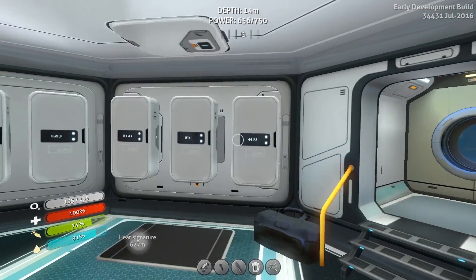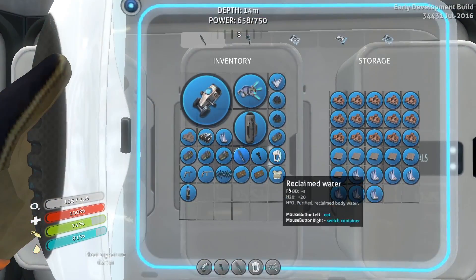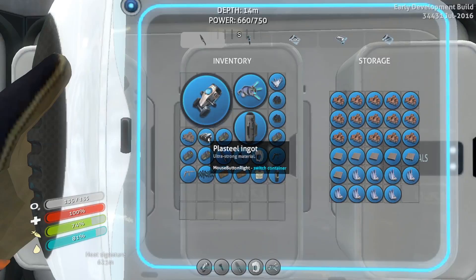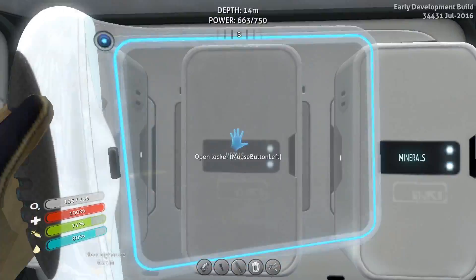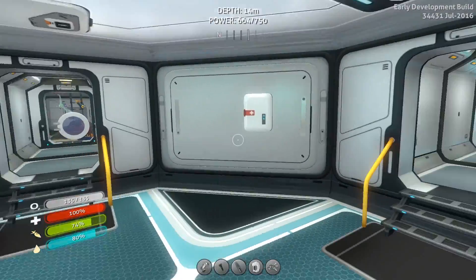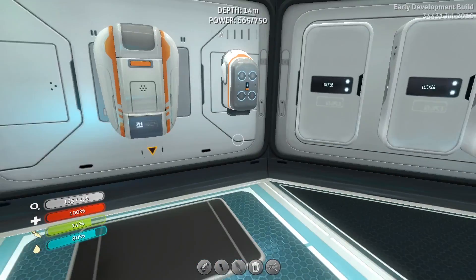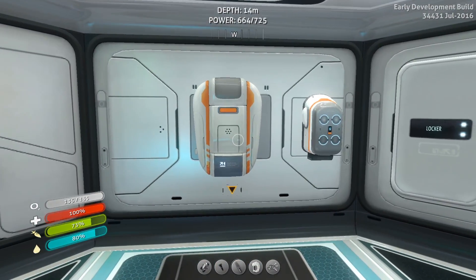Let's go put that magnetite back. I think I had it in here. Yep. So we've got plasteel there - I know I need that for something, I just don't remember. It's on my to-do list. So I think we've upgraded all the equipment I can upgrade. I think I've created all the tools that I can create at the moment.